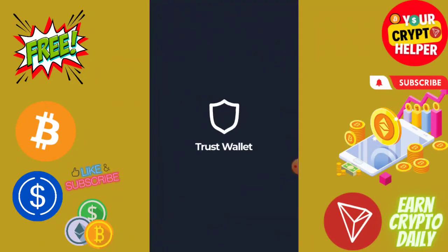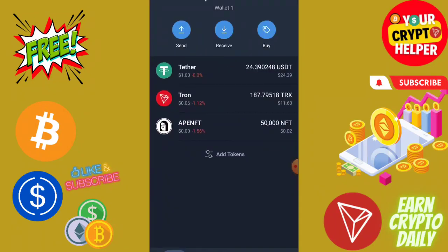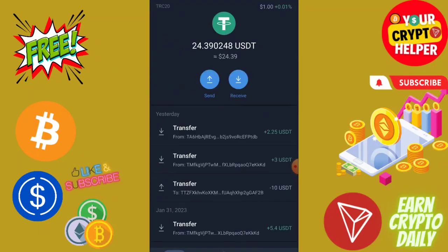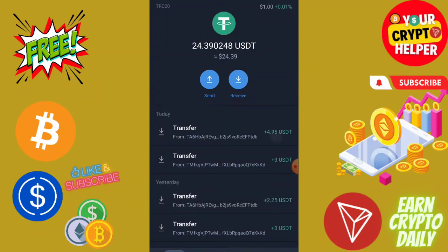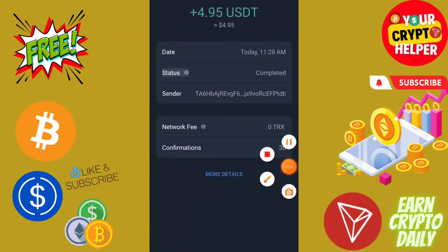Wait, I am going to show you the 4.95 USDT getting into my account. I'll refresh — and here you can see 4.95 has been received into my account instantly.